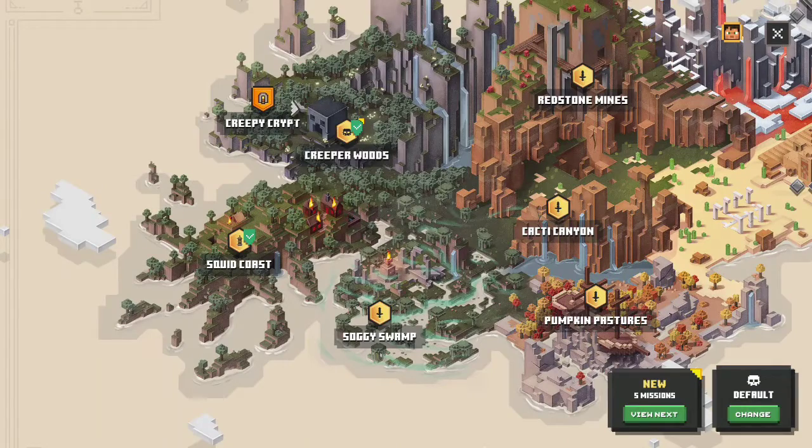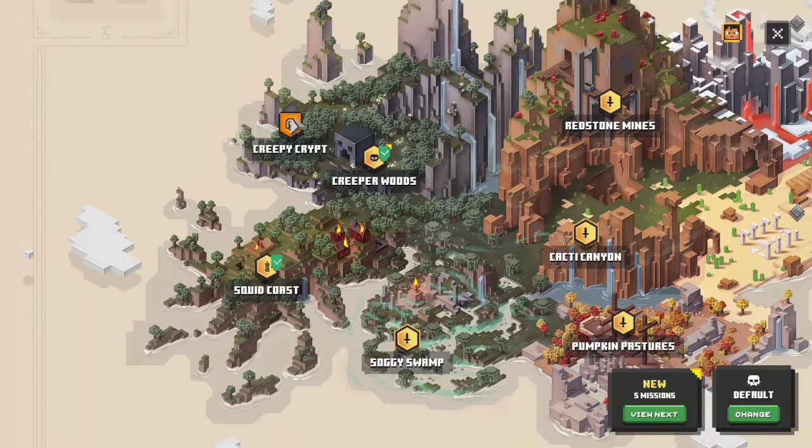I say we go — I believe this is the one we unlocked when we went into that dungeon. Let's do this, and then I guess we'll go to Soggy Swamps. So, Creepy Crypt.